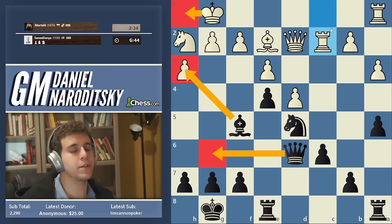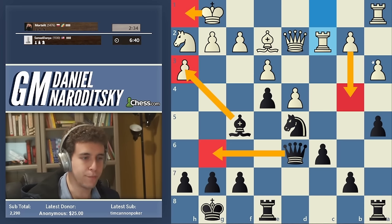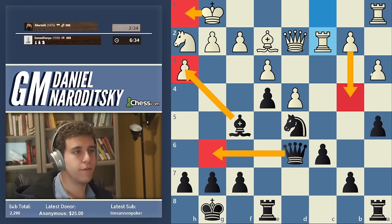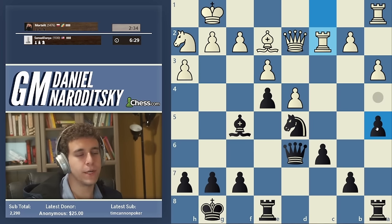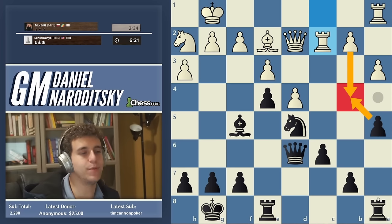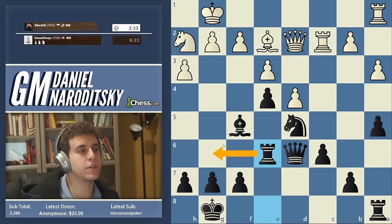Let's begin by permanently preventing White from playing b4. We can play a4, but we're not in a rush because b4 is not even close to being a threat right now — we can play a-takes-b4 and the rook on a1 hangs. So let's begin by getting a rook to g6 finally. When the time comes, we can always play a4 and meet b4 with en passant, which totally takes the sting out of it.